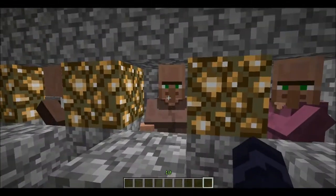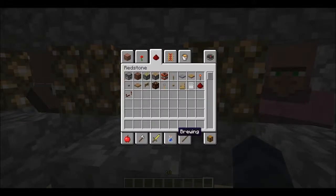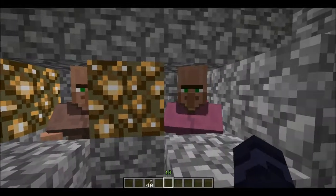So, trading — it's pretty simple. You just walk up to him. He wants one emerald for ten arrows. I'm going to pull out an emerald and trade with him. I put it in here, notice that the output pops up, and I can just pull it into my inventory. Now I have ten arrows.